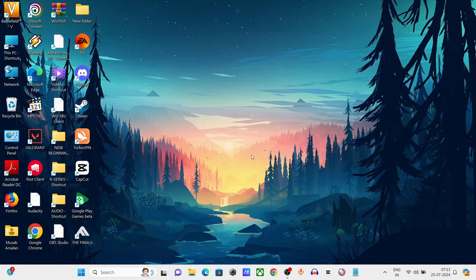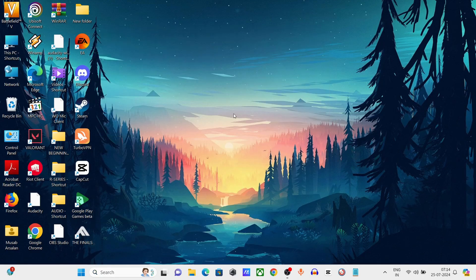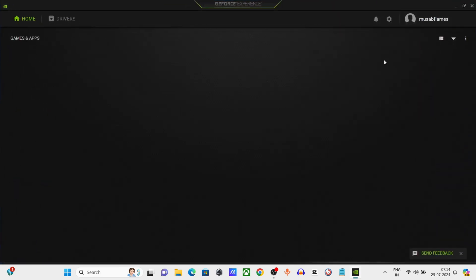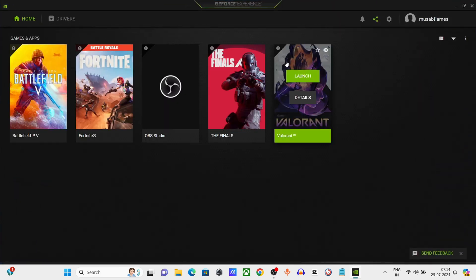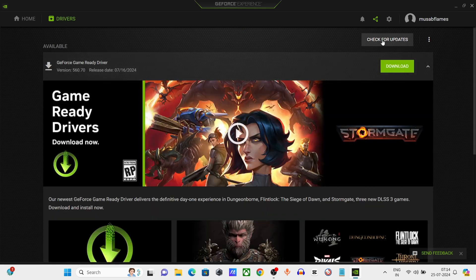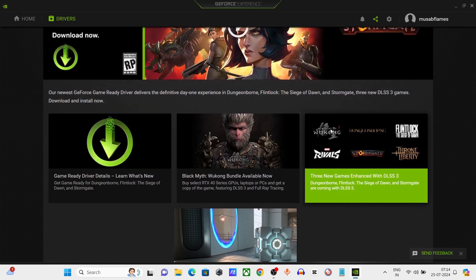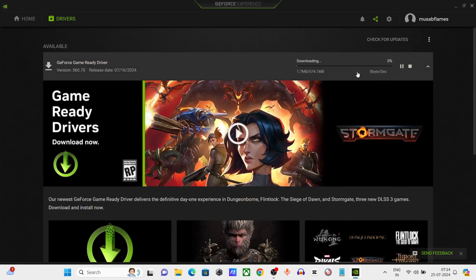Step 3: Go to the Windows search bar and type 'GeForce Experience'. Click on 'Drivers', then click on 'Check for Updates'. Download and install any available driver updates.